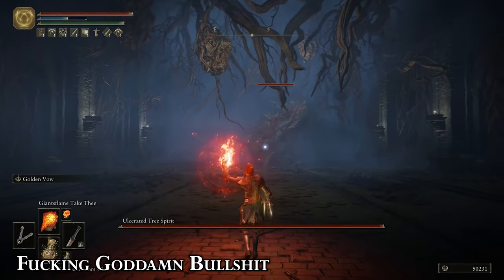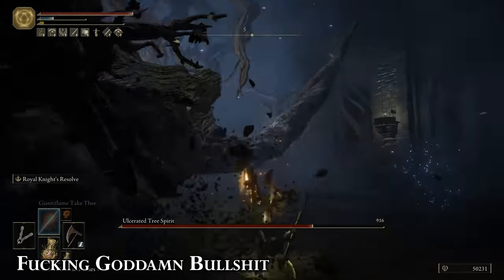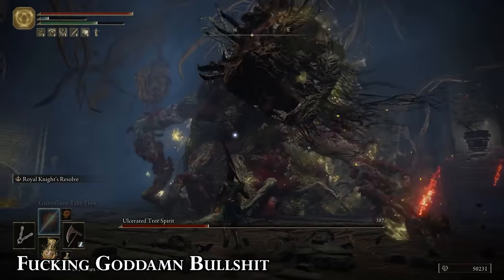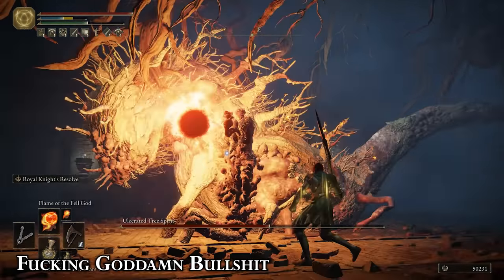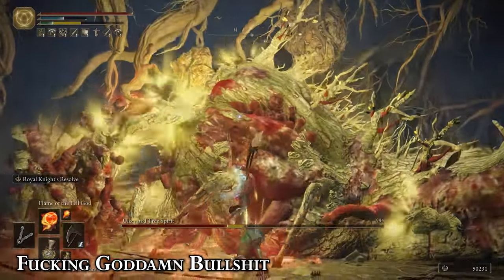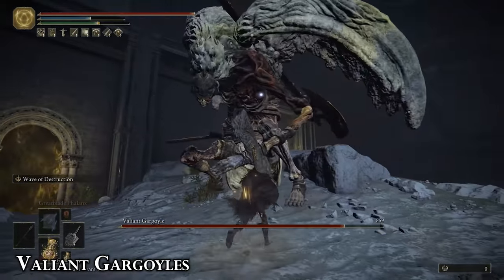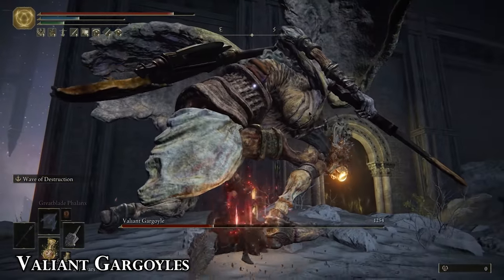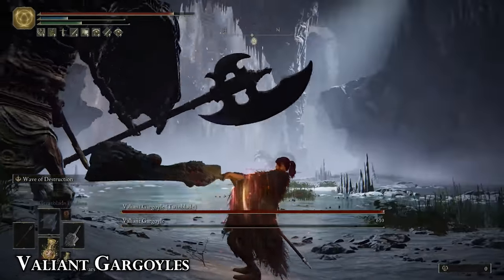Staying close to their tail can even be a winning strategy because any attack involving the front half of its body can just sail right over you — though it can still swipe you with its tail, so keep an eye out. Weak to both fire and frostbite, so have a cold affinity weapon with some fire incantations on the side and you should be perfectly fine. The second gargoyle doesn't spawn until you've whittled down the first one's health to less than half. Fight the first gargoyle near the arena entrance so the twin blade gargoyle takes more time to run up to you when it spawns. Also weak to strike damage, so use a hammer.